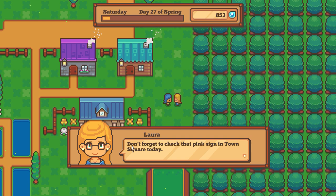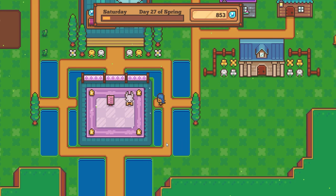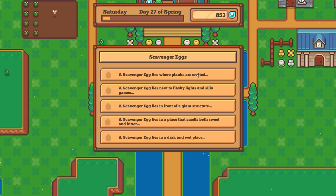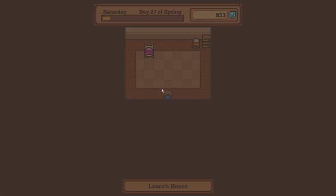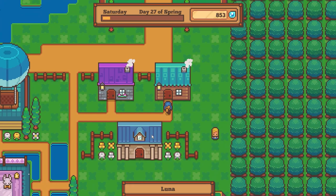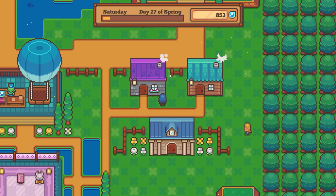The pink sign will tell you where to find the eggs. All the townspeople kind of move in as you do things. This is some people's houses — I think this is Laura's house, or actually Luna's house. Wait, this is Laura, and this is someone else's house. I started putting fences between them and I'm going to put flowers and stuff in these areas.